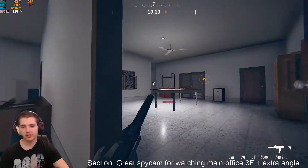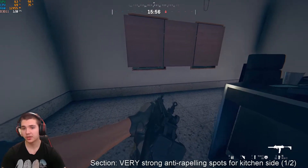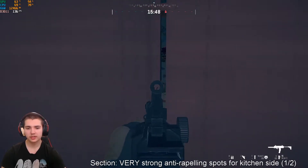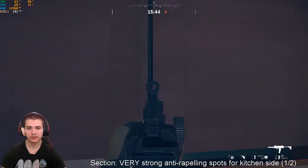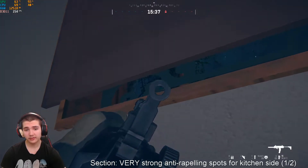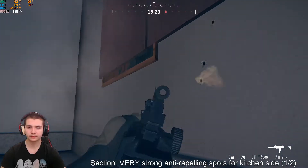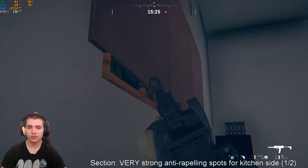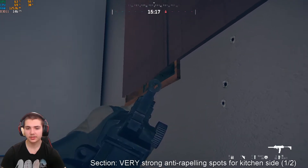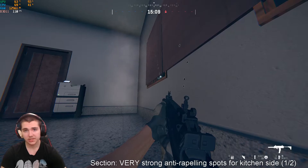You might want to know about these spots so you can understand how you're dying. These windows might not seem like they give you a lot of information, but as a defender you can actually lay down and look up — you'll see quite a lot. I showed you that spot rappelling up this wall — you'll be able to see most of that wall through these windows. There have been plenty of times I've laid down, seen a guy rappelling, and he thinks he's safe through those windows — then bang, easy kill.